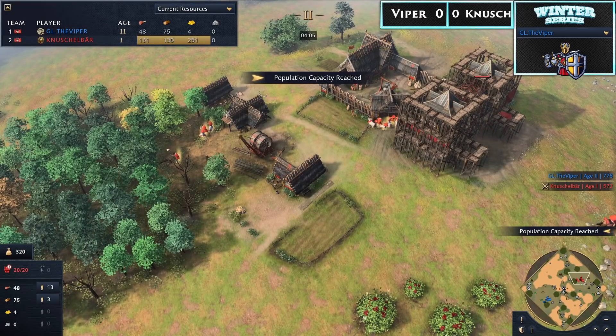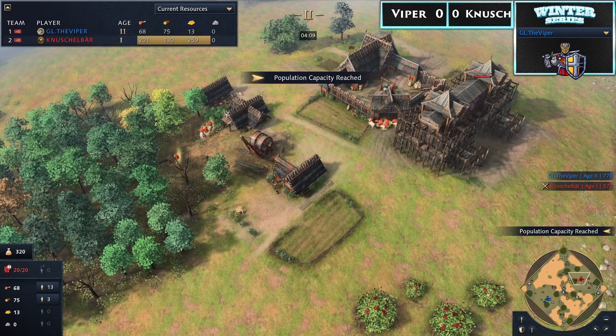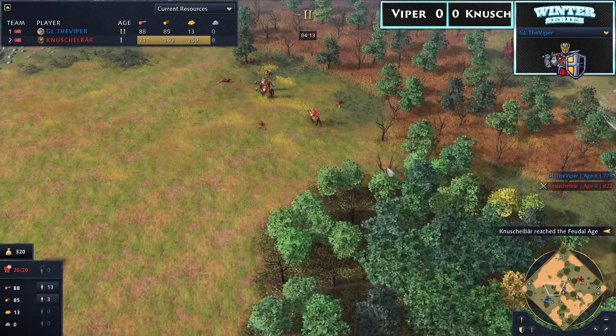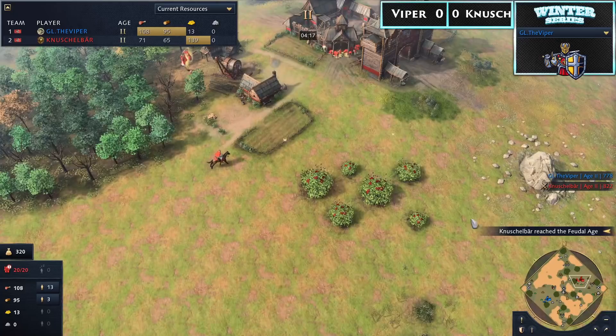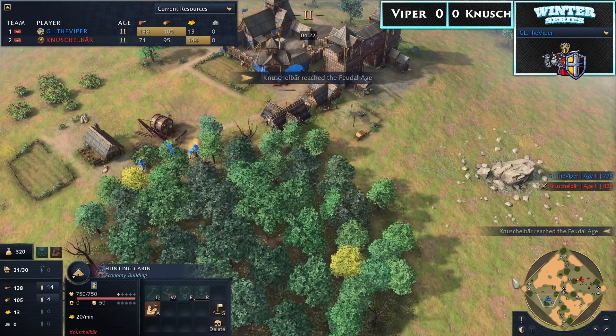Viper has just about reached Age 2 ahead, but there's a very tight margin — Nushalbear just a second or two away from joining him, and there it goes. This looks like an incredibly even start between the two players.